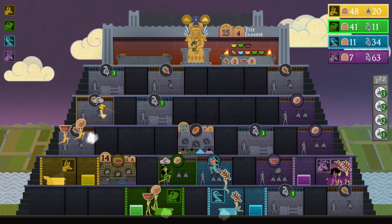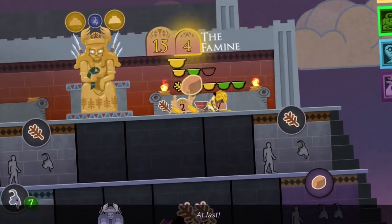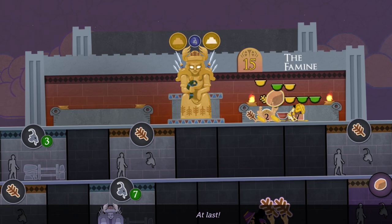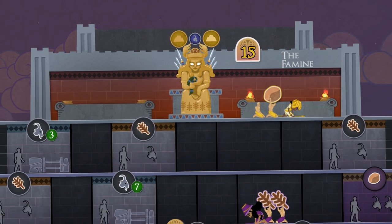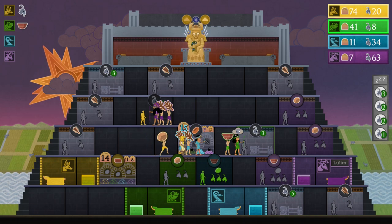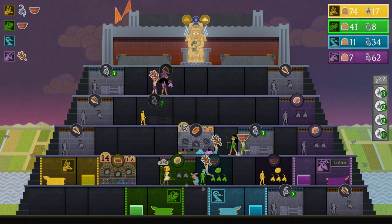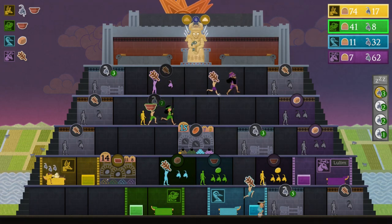Sumer is best described as a digital board game. The action happens in real time with players competing with one another for resources. I first played Sumer at Bitsummit last year and I really enjoyed it. I asked the developers, Studio Wumpus, if the game was coming to the Switch, as at the time it was only going to be available on Steam and Xbox One. A year later, Sumer has finally arrived on the Switch. So get your goats to sacrifice, as it's time to review Sumer.